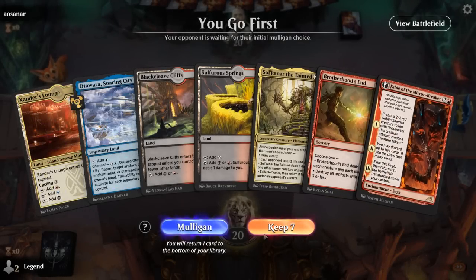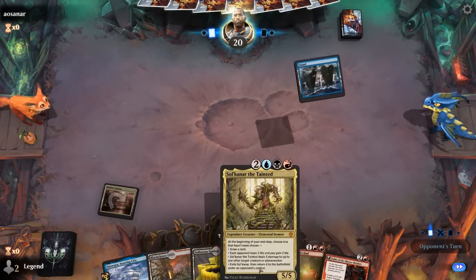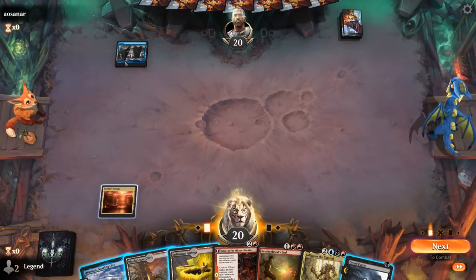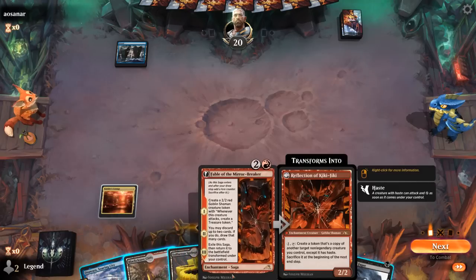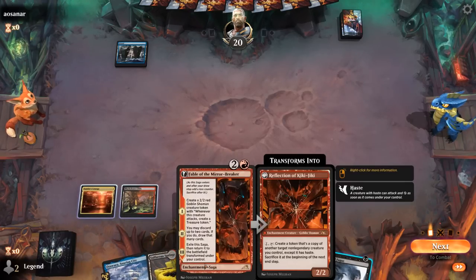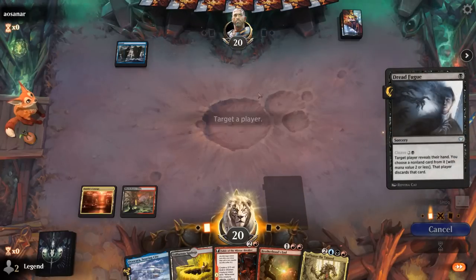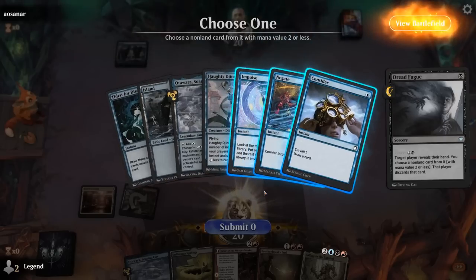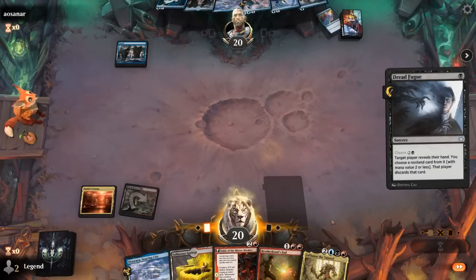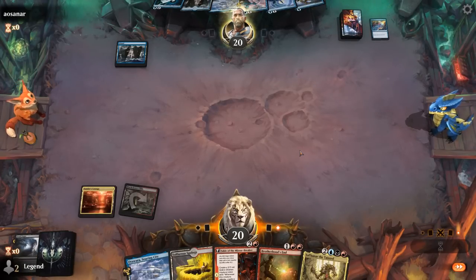Game 1, we're on the play. Hand seems keepable — got Brotherhood's End against an aggressive deck, Fable to dig for a Handoff. We could Fugue to peek at the opponent's hand. If they're on mono blue counterspells, clearing a path for Fable would be nice. We could wait to cast Fugue the same turn as Fable to get through multiple counterspells, but I'd like to play Fable on three, so we Fugue now. And the opponent did indeed have a Negate — we'll grab it, leaving them with Consider as their draw.